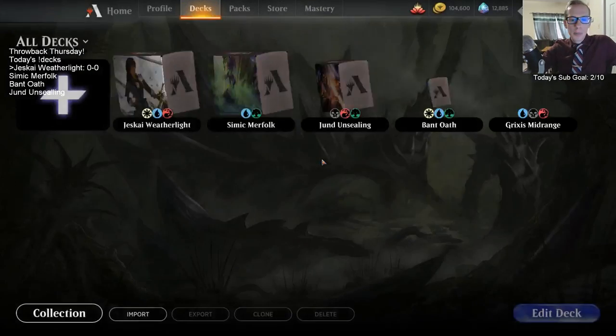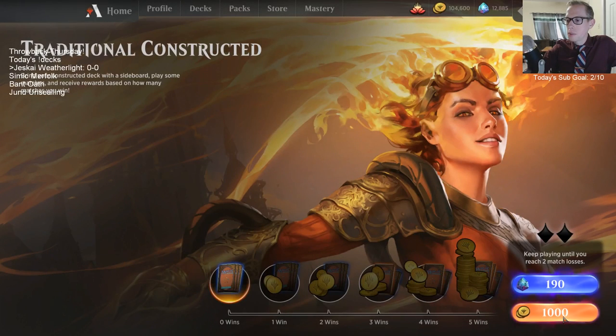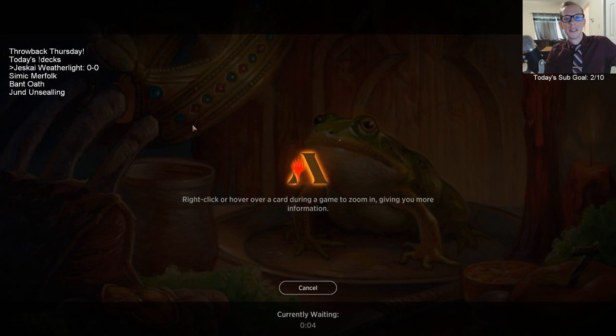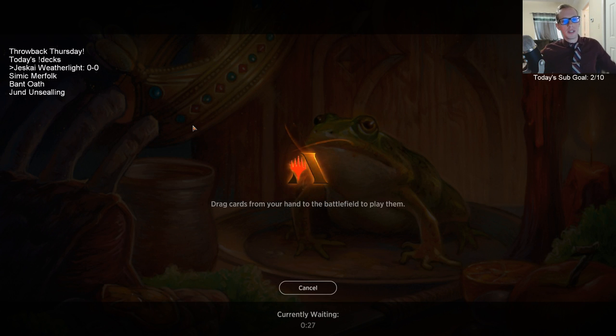So let's go ahead and play our League. With all these Throwback Thursday decks, we always try to play them through a League. Our other decks today are a Merfolk deck by popular demand with Kumena, a Bant Oath deck focused around Oath of Teferi and Kamal's Druidic Vow with tons of Planeswalkers, and Jund Unsealing — Dinosaurs with Sarkhan's Unsealing.